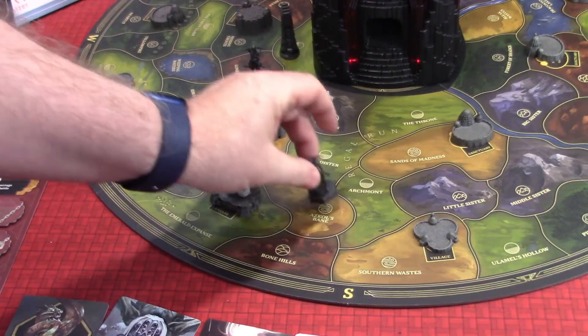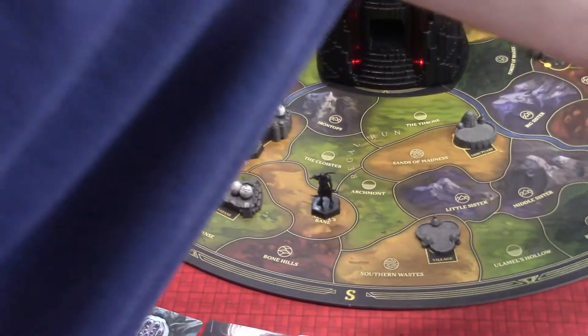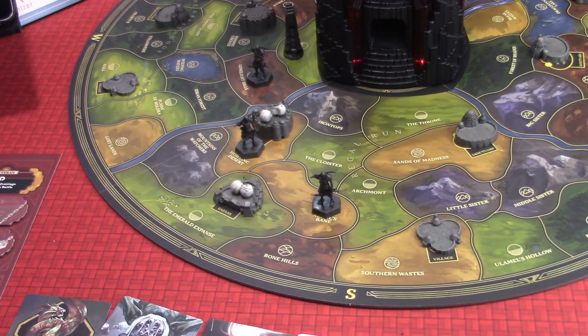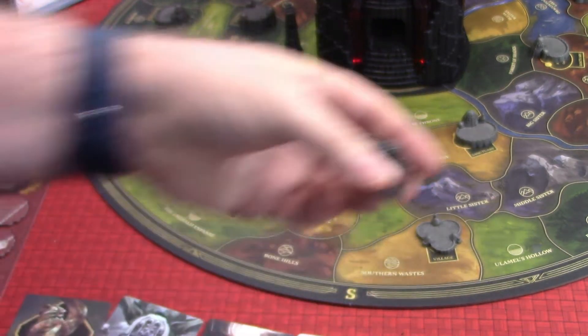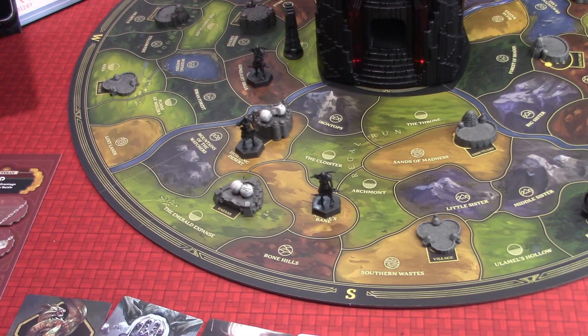We're going to see some foe spawns right now. In the south, we're going to see Ascol's Bane — some of these guys coming out there. That is going to appear right here. In the Pine Barrens, we're going to have a Widow Maid Spider come out there — so cool looking, look at that mini. And that is it — that is the month's end.